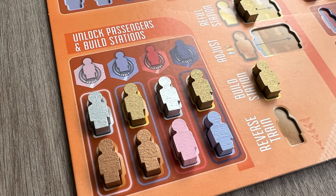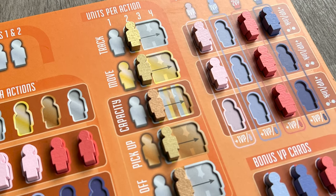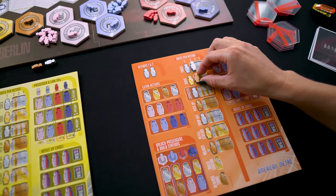The second type of passenger are robots, which come in gold, silver, and bronze. When you pick up those robots and deliver them to their stations, you fill in the center part of your board — the most important part — called units per action. At the beginning of the game you have a very basic train: it can only move between two stations, pick up one passenger, carry one passenger, and drop off one passenger at a time. It's really slow at first, but the idea is that you collect these robots and increase the power of each of these actions.